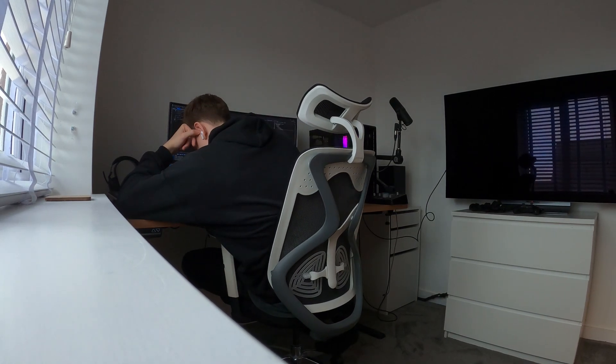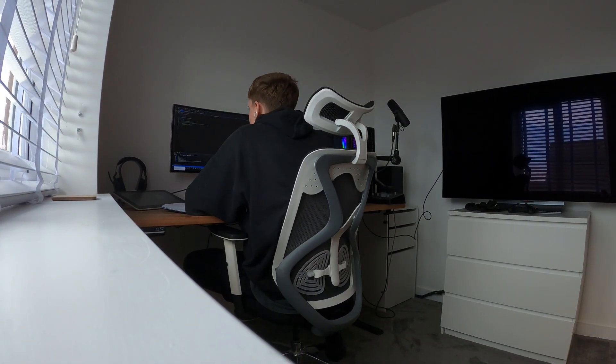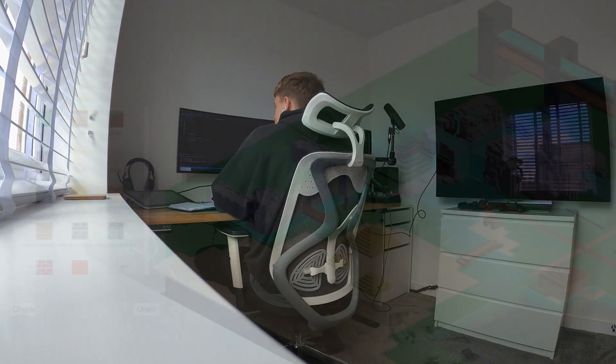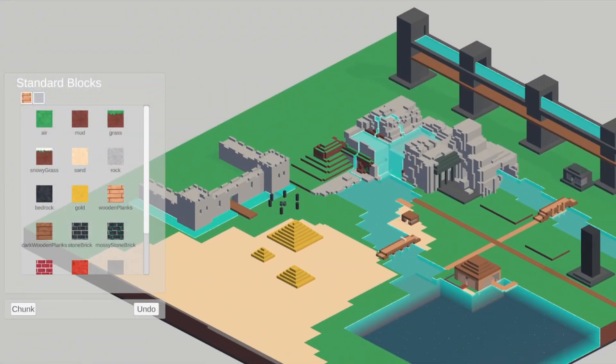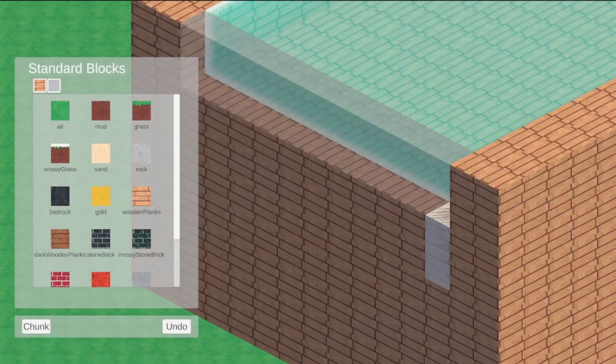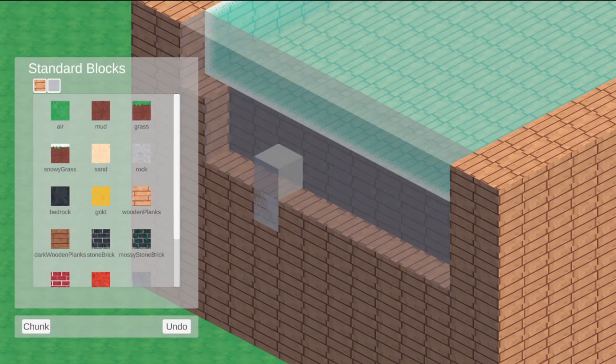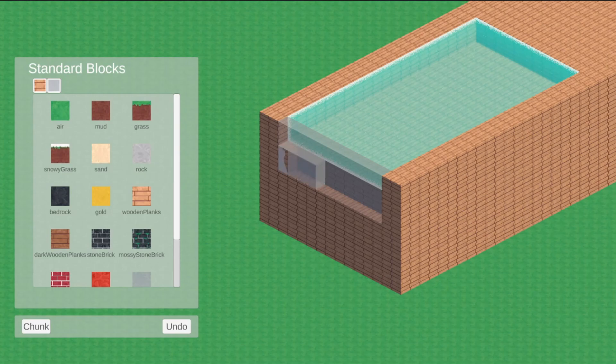Hey everybody, welcome to the next devlog about a casual RPG building game I'm making, inspired by games like Stardew Valley and Minecraft combined together. In the last video I covered the process of creating the core building system for the game, which allows you to place various different types of blocks all around the world and create these levels and build whatever you like using voxels.